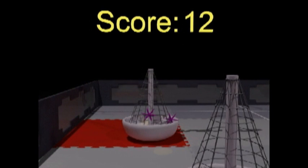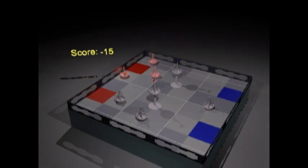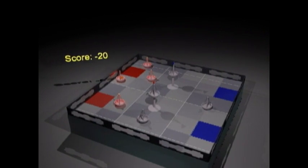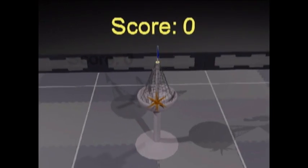Buoys must be touching an alliance territory to count for three points for each urchin scored on it. The point value on a buoy is doubled if it is fully over and touching the alliance starting tile. A mega urchin deducts five points per buoy from the team whose buoy it is scored on, regardless of the buoy's location. Mega urchins scored on towers have no effect on scores.